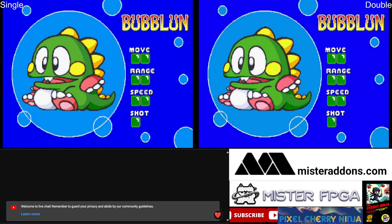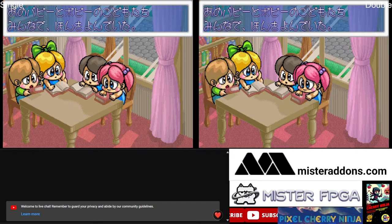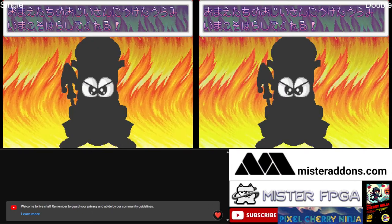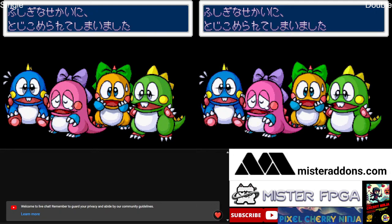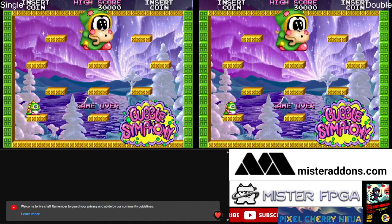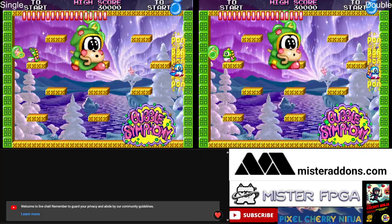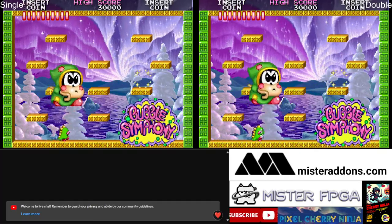I've got two MiSTers running side by side. On the left I've got my single RAM unit, which is actually running via an Elgato HD60S Plus — a very good capture card I've been using for a long time. On the right is the double SD RAM version, running via a UGreen HDMI to USB-C adapter. I was testing the UGreen adapter — it wasn't as good as the Elgato, which is about 10 times the price.